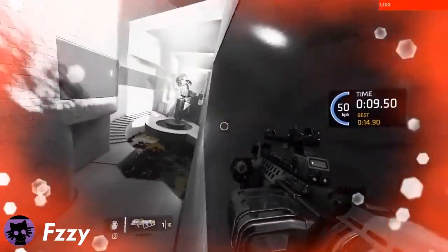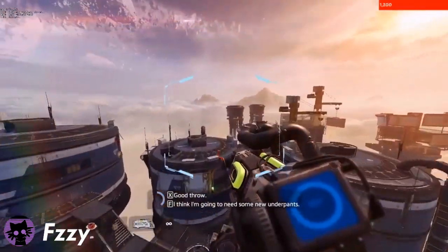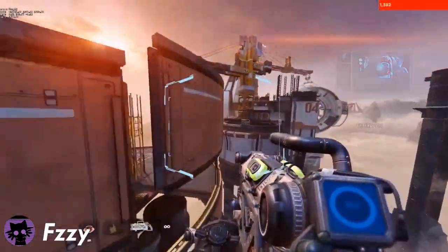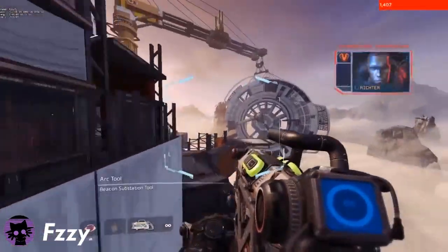But this was only the starting point. Fizzy went on to add more features to the script like auto slide hopping, auto strafing, and saving movement speed inside a quicksave, as well as use a macro that would allow him to tap W at superhuman speeds, allowing him to do strafes like this without losing any speed whatsoever.